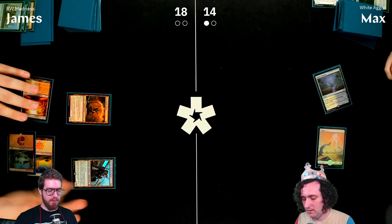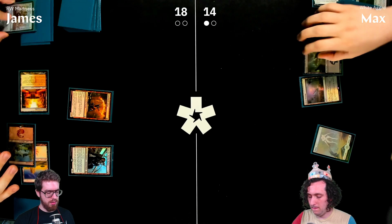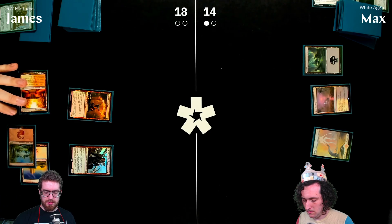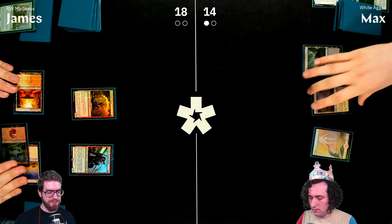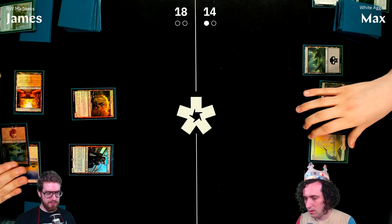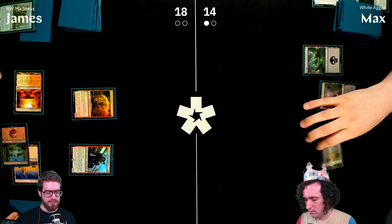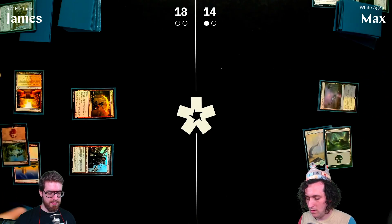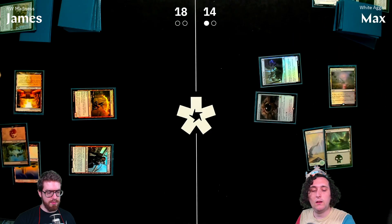Brief chat about the earlier games with Erin — they went well overall, with the third game being especially close. Young Wolf is noted as a good card.